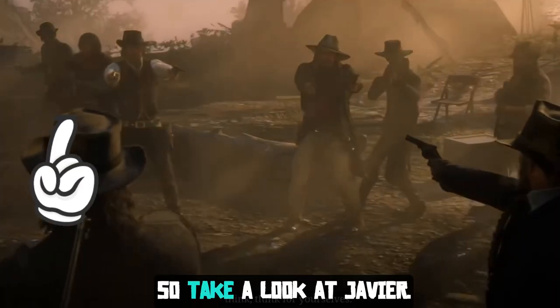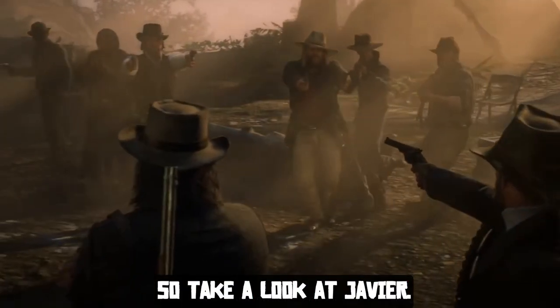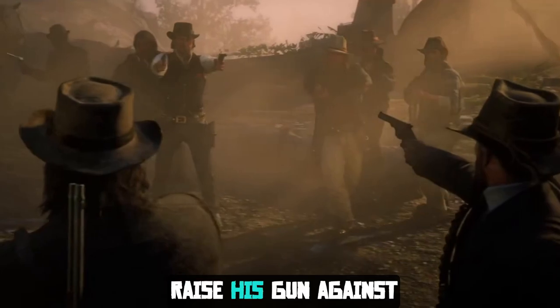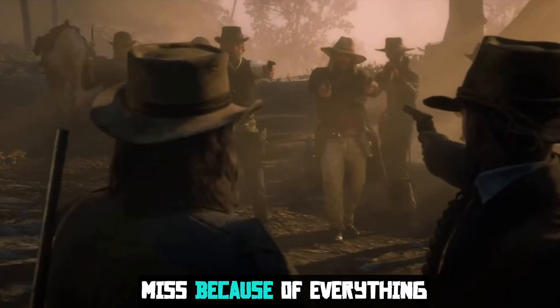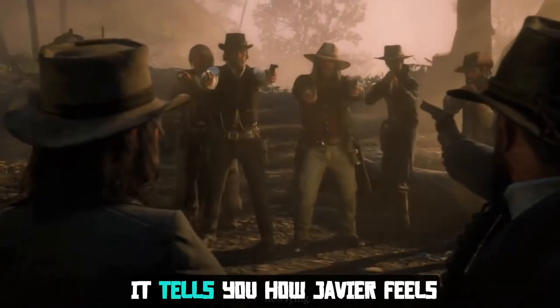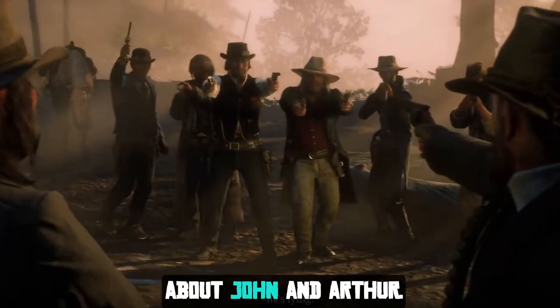Did you catch any of it? Alright, so take a look at Javier. You can tell he hesitates to raise his gun against John and Arthur. That right there is so easy to miss because of everything that is going on, but tells you how Javier feels about John and Arthur.